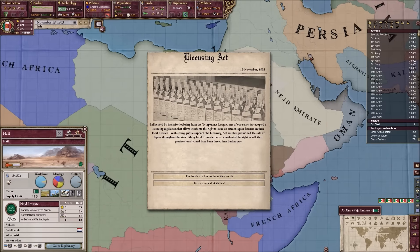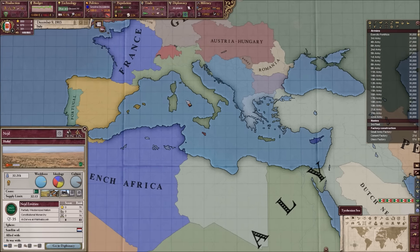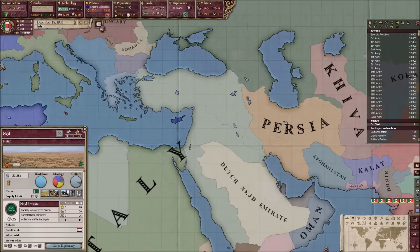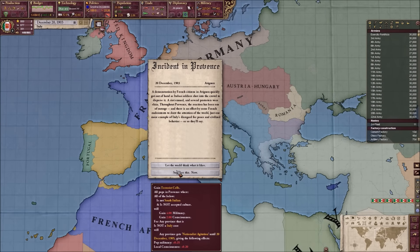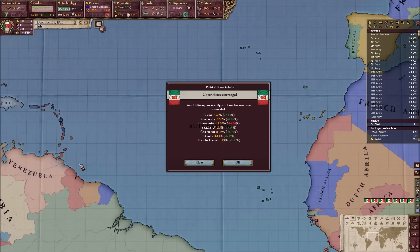The Dutch Nedged became a puppet - a satellite, actually. Not a dominion. Oddly enough, Turkey is a dominion. But the Nedged Emirates is a satellite of the Dutch. I don't understand what the difference between a satellite and a dominion is. I need to look that up.